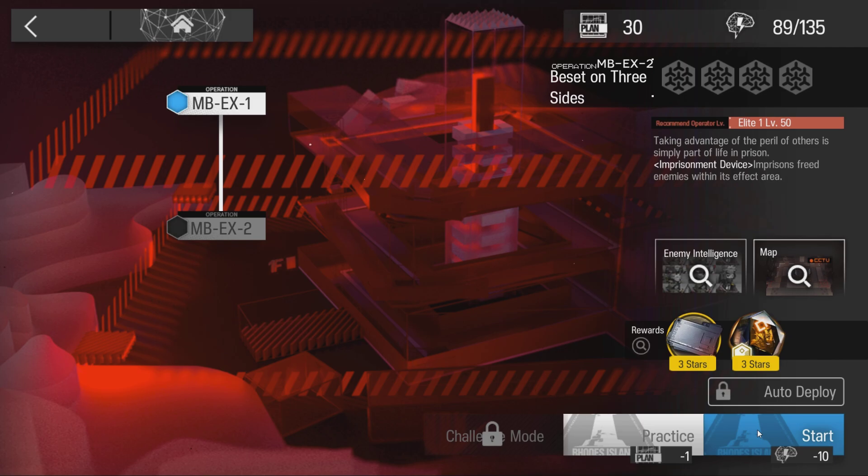Welcome to my video. This is Echo Gin, presenting the Low Stars All-Stars series. The mission for today is Mansfield Break Field, MB-EX2.